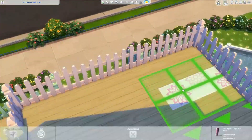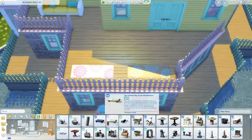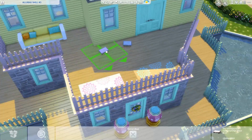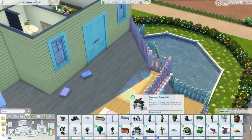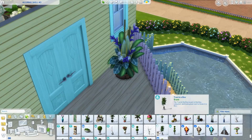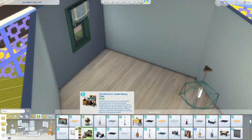I realized I also needed to put something on the outside, because there was this huge open deck with nothing on it. So I added some yoga stuff — I actually wanted to add that inside the house earlier but there wasn't any room for it. I thought it would be nice and relaxing to do yoga or meditate on your deck, so I added that on the outside.